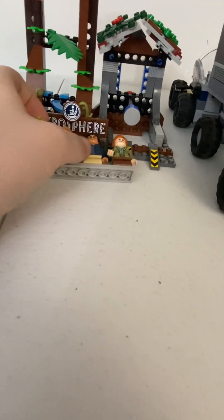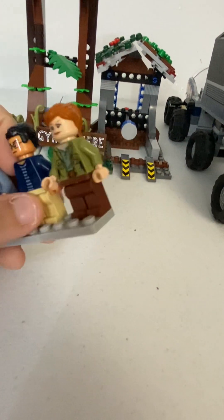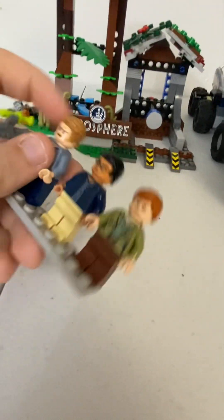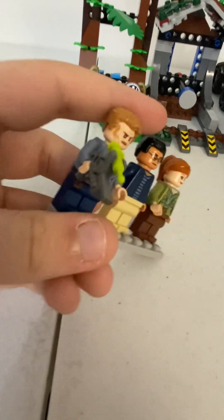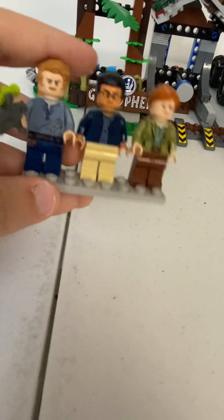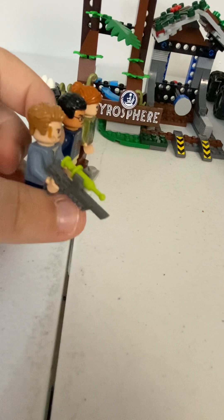And then we get a unique Owen that never came in any of the sets, and a Franklin that never came in any of the sets, and Claire that came in millions of sets. The torso is really the unique thing of Owen — other than that, they've been using the same hairpiece and head and legs for years.